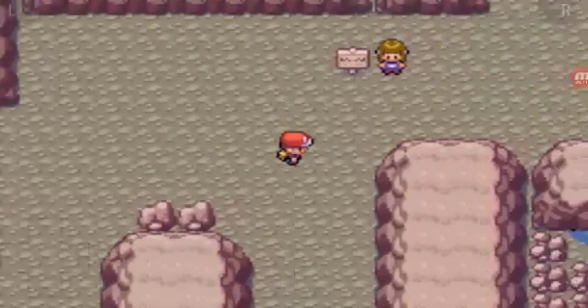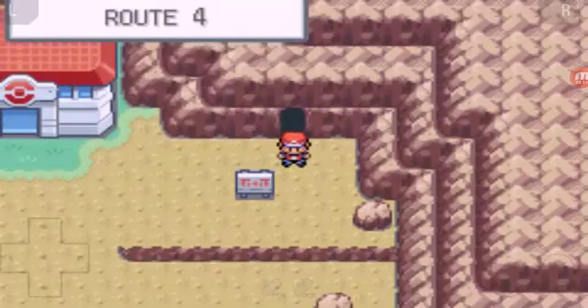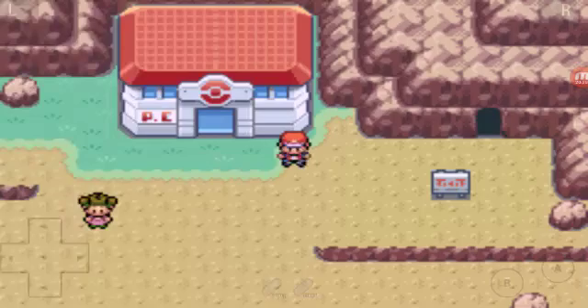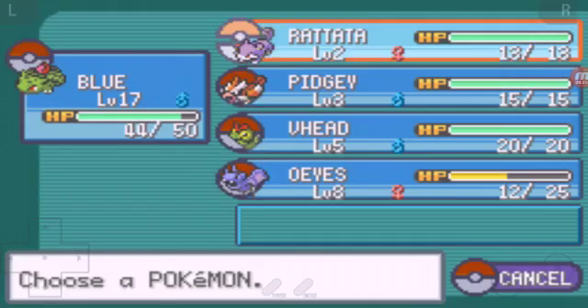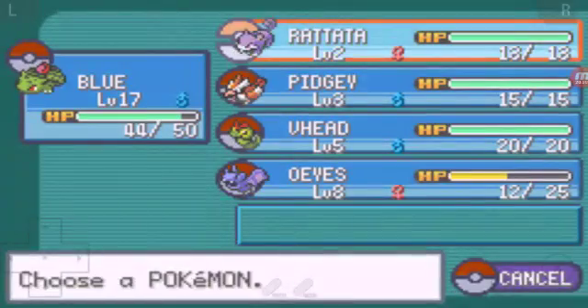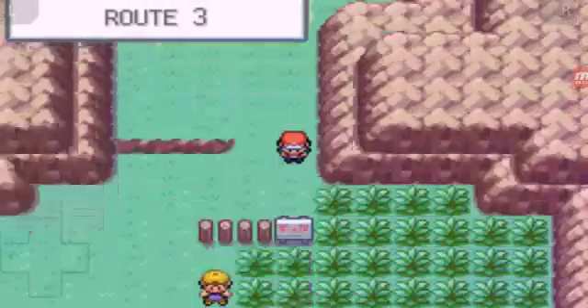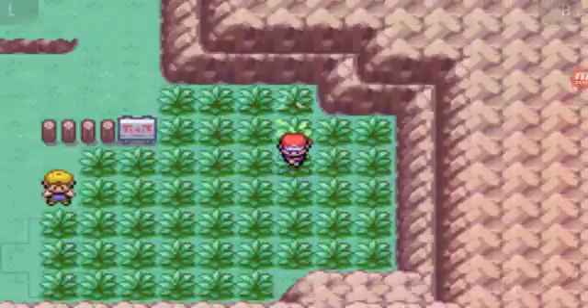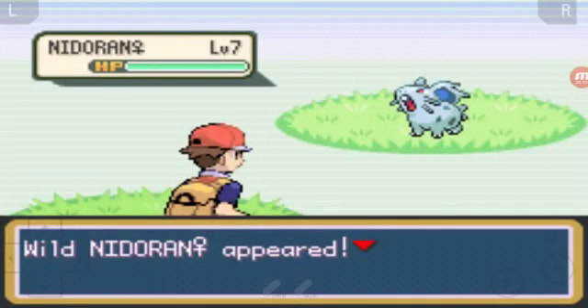We're going to level these buddies up as best we can. We're going to level up the Rattata. We're going to have to catch this Nidoran because it's a good one - that's the girl Nidoran. We don't have a Nidoran at all, so we're going to try to catch this Nidoran. We'll need to use Tackle because that's the only move. That sand attack move is the stupidest move ever.